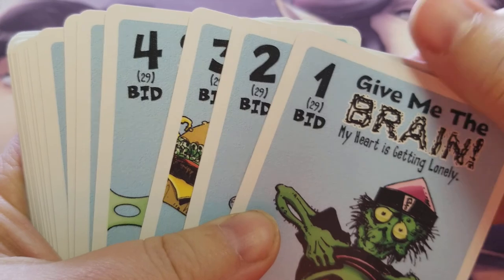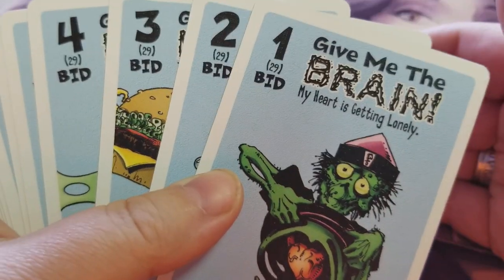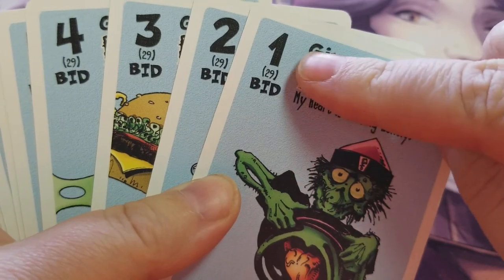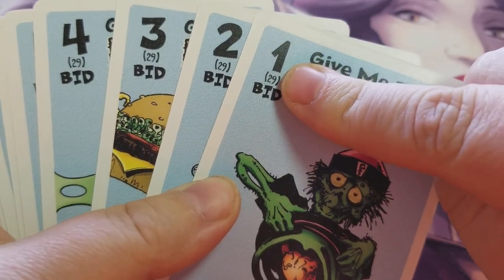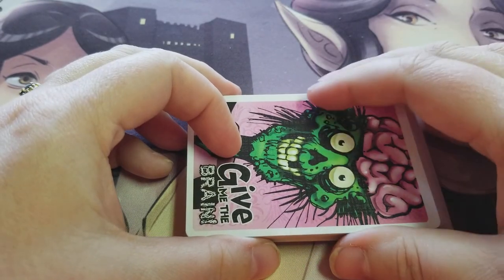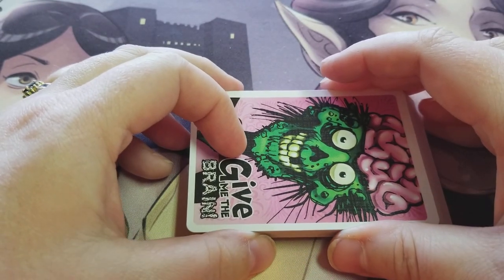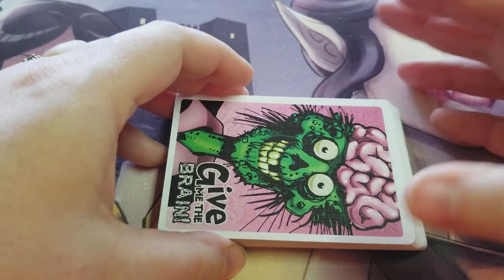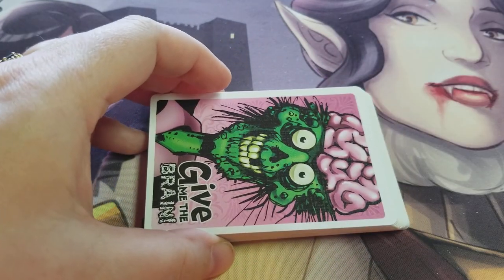Cards 1 through 4 can be worth 29, but only when played by the person who just dropped the brain. So as the game goes on, if you drop the brain and want to try to get it back and you have one of those cards, you can bid a 29 and pretty much guarantee you're going to get it back, because the only other high card is the 28. If no one plays a bid card, the brain stays on the floor and everyone draws a card, starting with the player in the first bidding position. The bidding starts again at the same place and keeps repeating until someone gets the brain off the floor.